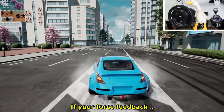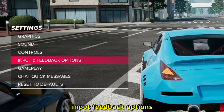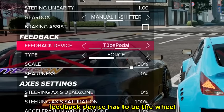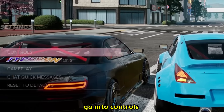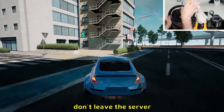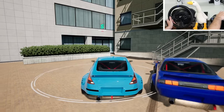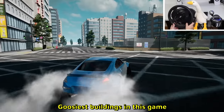If your force feedback isn't working, very simple fix: go into Settings, Input, Feedback Options, and make sure the feedback device is set to the wheel and make sure it's forced. After that, go into Controls and redo those settings. If you drift around, don't leave the server — you gotta go through cash points and ka-ching, now you have money. Oh, we have Goosey's building in this game!